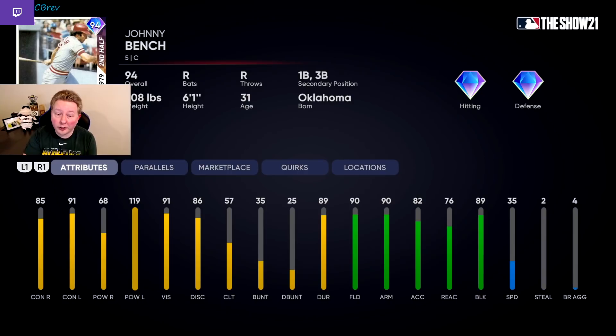Then we have Johnny Bench, another card that could probably be rated a little lower, but I'm holding out hope that they fixed his swing this year. Another guy that can play both catcher and the corner infield. Insane power versus left as well. But historically throughout the years, Johnny Bench's swing has been horrible. So if his swing is still horrible, he'll definitely be lower than B tier. And also 85 and 68 versus righties is not great at all.